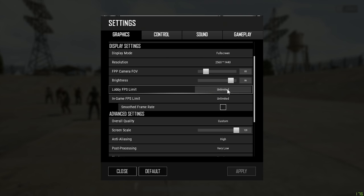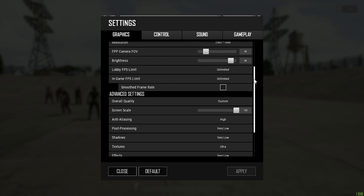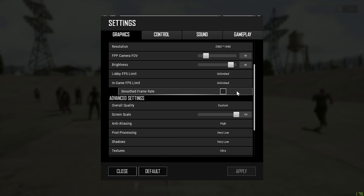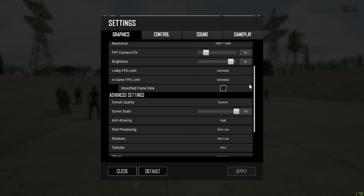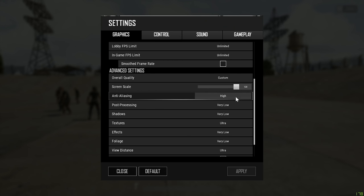Brightness is 86. My lobby FPS is unlimited — you can cap it, it doesn't really matter. Some people have stated there is a benefit to capping it at 30 FPS for power consumption and performance. My in-game FPS limit is unlimited as well. You can use display-based or custom if you like. Smooth frame rate — I encourage you to research on your own. I think it's similar technology to VSync. I'll leave a link in the description. My overall quality settings are custom. My screen scale is 120, which just sharpens everything up a little bit more.